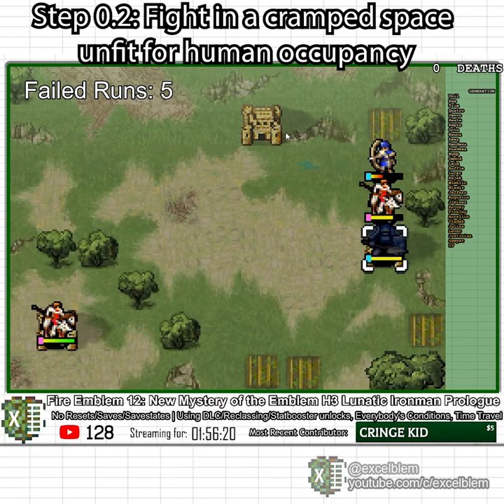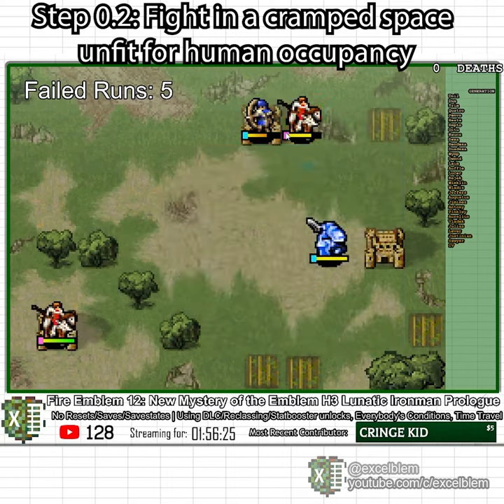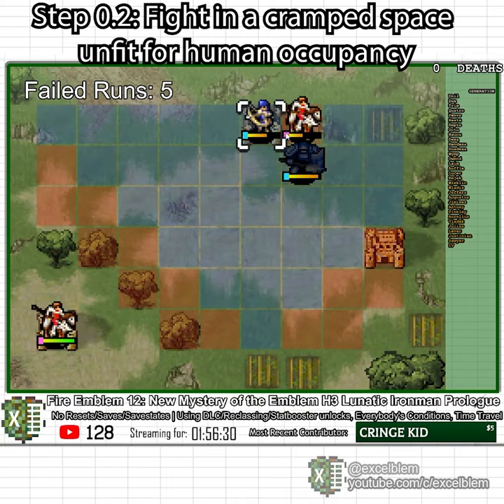Luke targets Ryan, so I run him to a fort and use an ordinary. While he does this, I hit him with Chris until he dies.